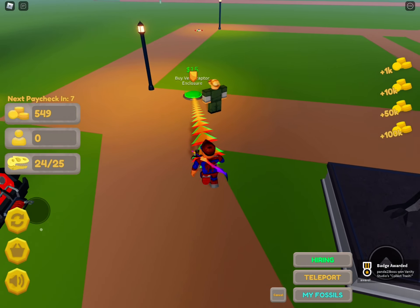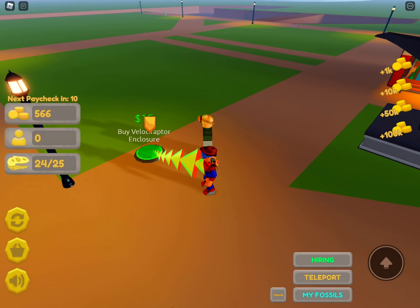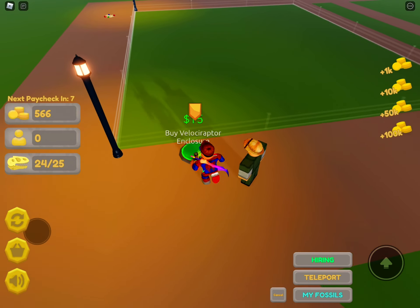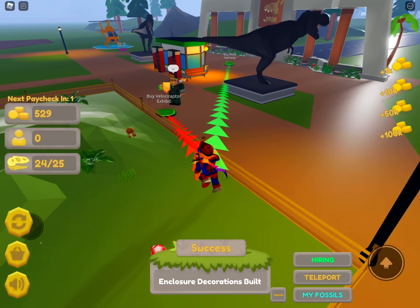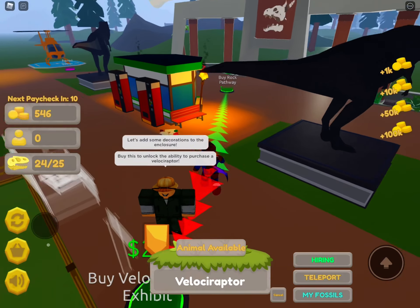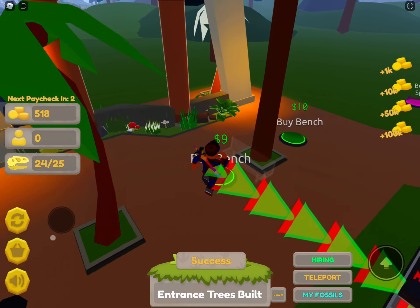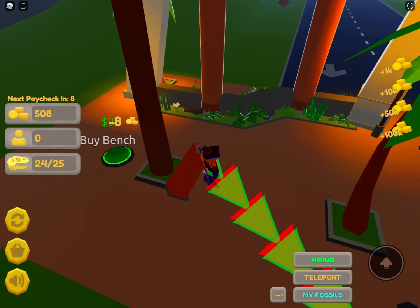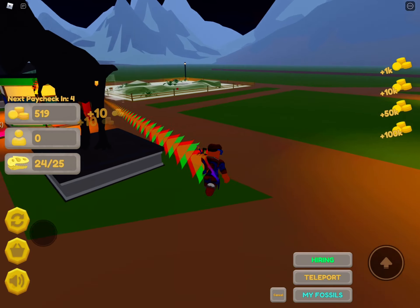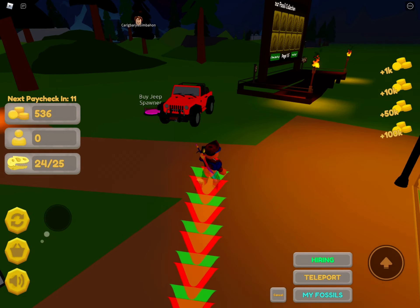There's a bench and a statue — whoa, a T-Rex! As you all know, my favorite dinosaur is the velociraptor. There's some trash here. Oh, we got a badge to collect trash. Now we are up to an enclosure — we got a velociraptor enclosure! Let's get a bench first. There's a rockaway entrance, tiki entrance, trees, and benches.